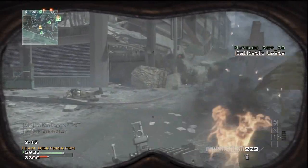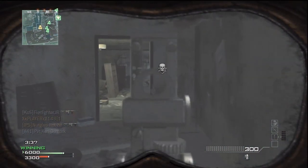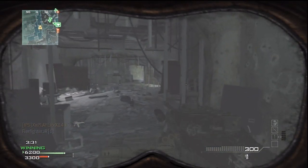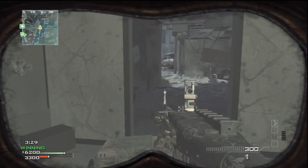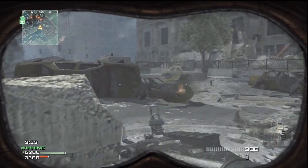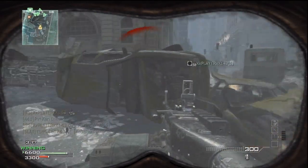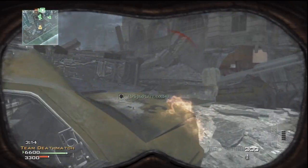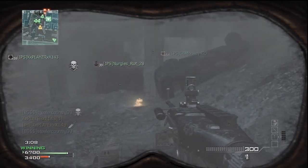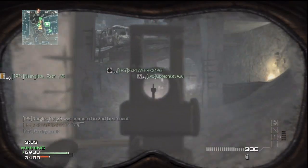Back to the tips - running with a team, make sure people are designated to run certain things. Everybody can't be running the assault package with no UAV, everybody can't be running the predator missile - you can't all be Superman. Some people have to play the point guard role, some people have to play center - everybody's got to play their role. It's best to run with a team; this game was suited for that, that's why they have the support package.